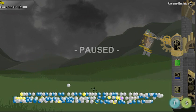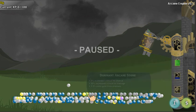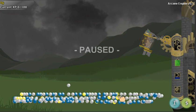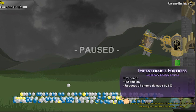So basically, the rarity system is going to be white, then blue for the uncommon, yellow for the rare ones, and then purple for the legendary — or the best ones. So I kind of combined the whole Diablo and WoW color system.